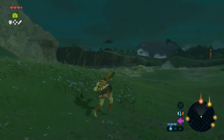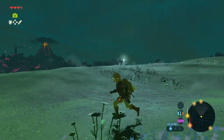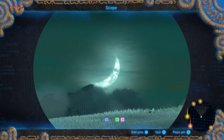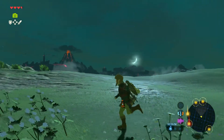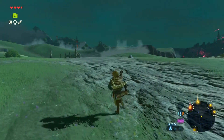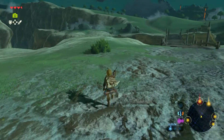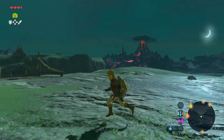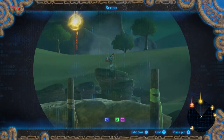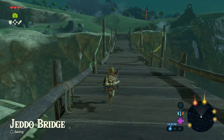I can't fly! I have my paraglider — that's it! Okay, it's not a blood moon. That's a very bright moon, though. Oh, it's playing the creepy music again. It's a Rito!